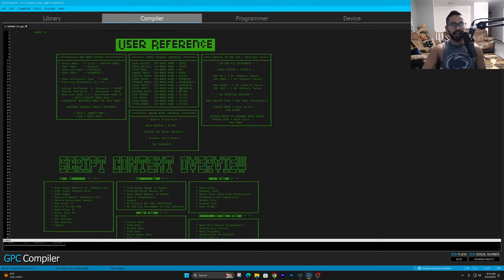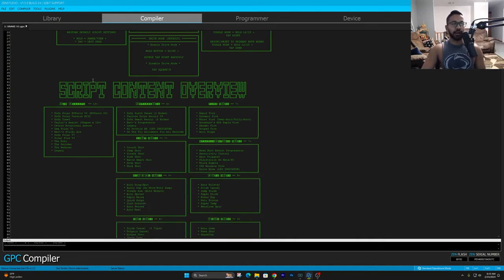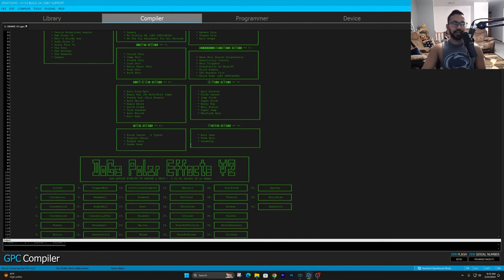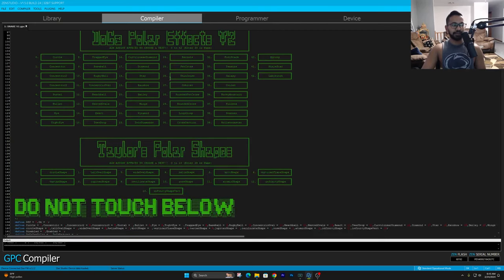So if you guys wanted to, you could spend a little bit of time reading exactly how to adjust everything. There's recoil on the fly, tons of different options you can go through — speed toggles, all that good stuff. I'm going to talk about some of them throughout the video. This script works for all first person shooter games, so there's many different mods for game specifics, like Apex, PUBG, and all that good stuff. There's also different types of aim assist that we can choose from and select.